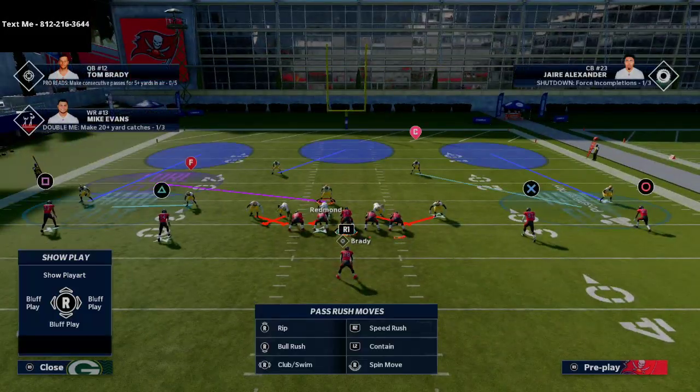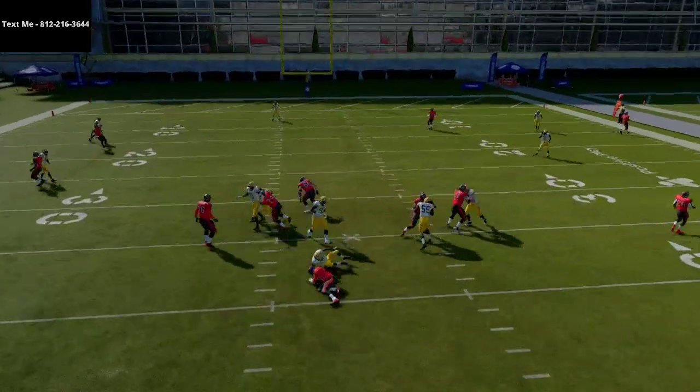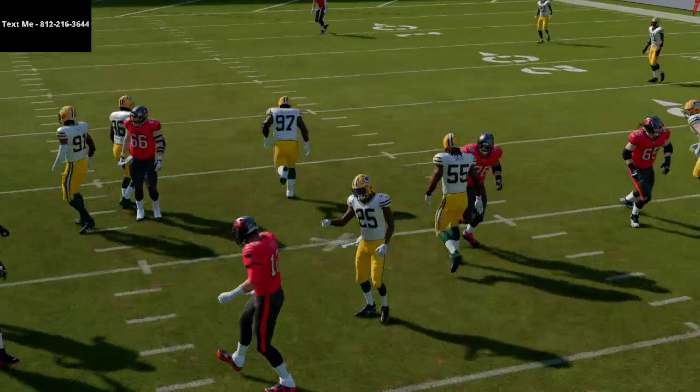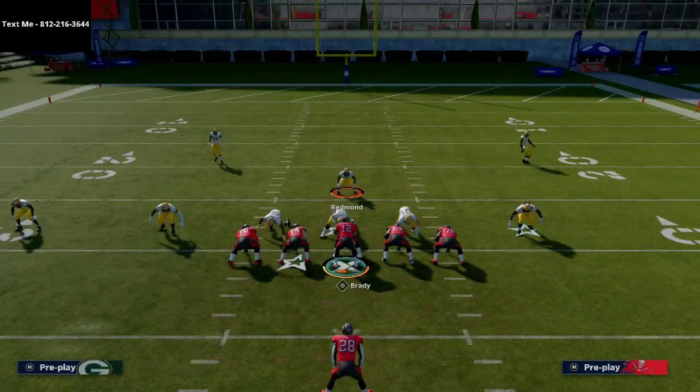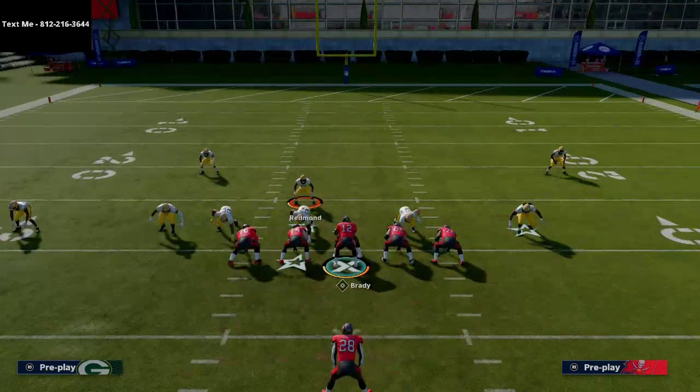Put your user in a purple zone and stand right here. At the snap of the ball, you'll literally sack the quarterback instantly — it's very easy to set up. To recap: press coverage, shift your line to the left, crash your line up, and put your user in a purple zone. That's it — the blitz is set up 100%.